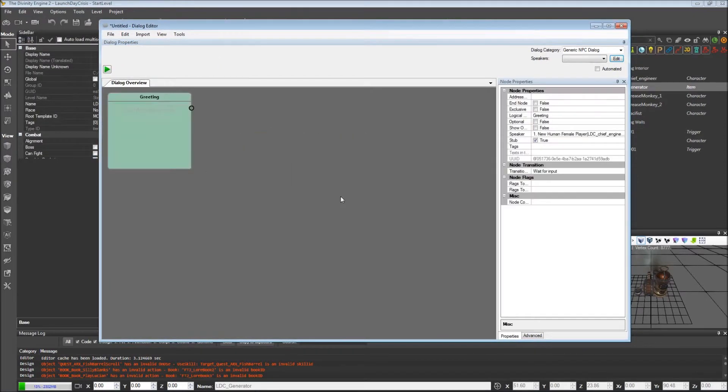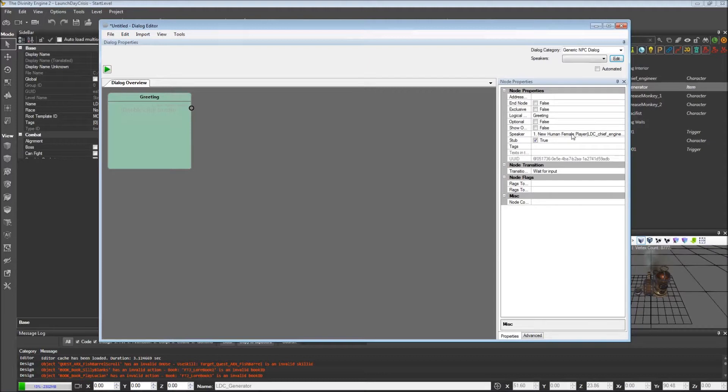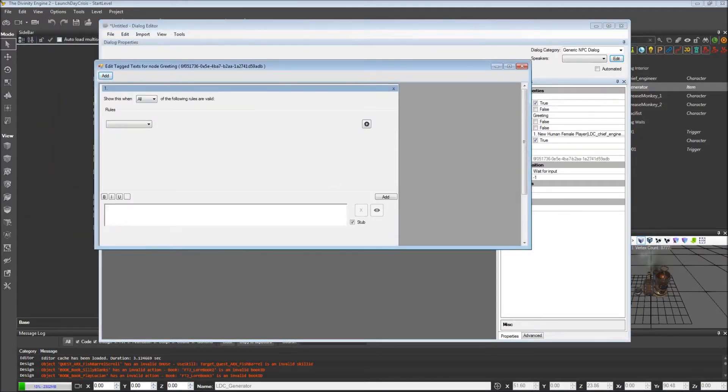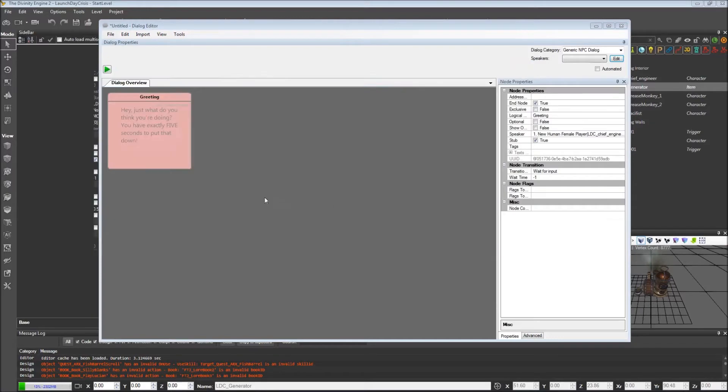All we really need for this is a greeting. Here you can see the chief engineer is the one that's going to be speaking. This is going to be an end node because it's just going to be one simple line of text. We'll add our line of dialogue and say something like: "Hey, just what do you think you're doing? You have exactly five seconds to put that down."